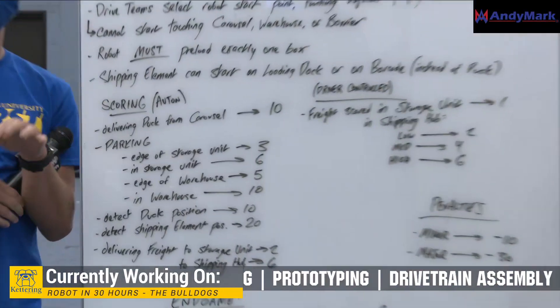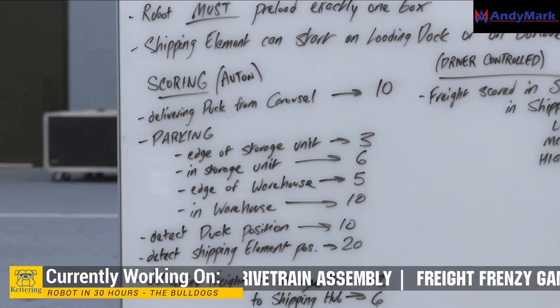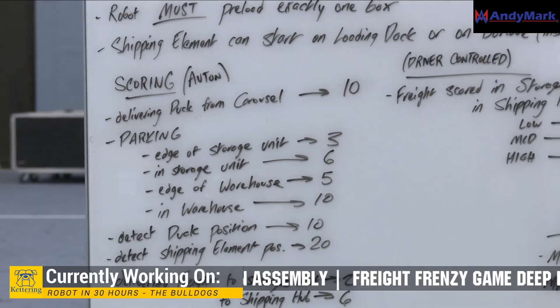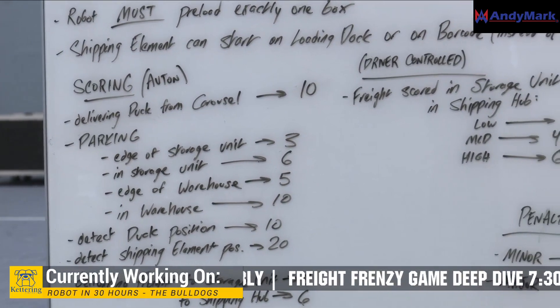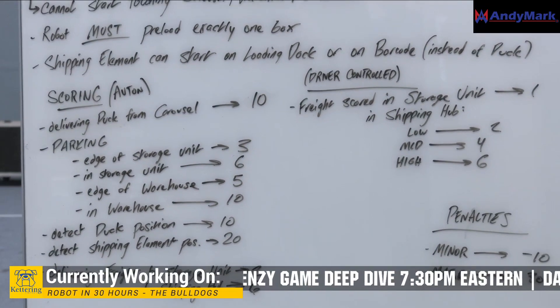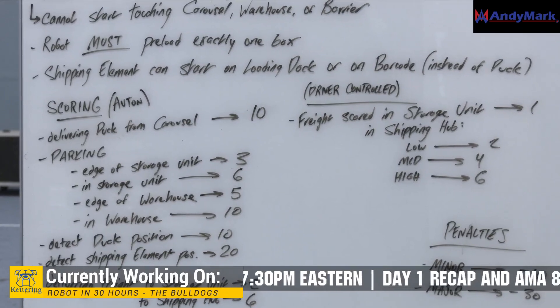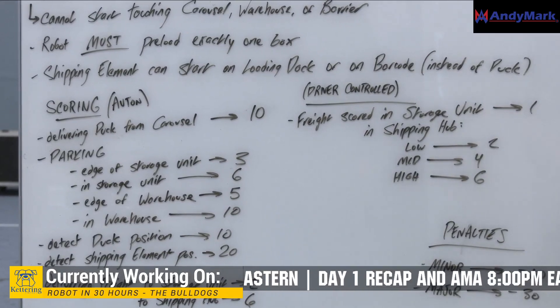During autonomous, there are four places that you can park. The storage unit and the warehouse are the two main locations. For both of those, you can either park touching it or park entirely inside of it. If you park touching the storage unit, you get three points; if you park inside of it, you get six points. If you park touching the warehouse, you get five points; and inside the warehouse entirely, you get 10 points.